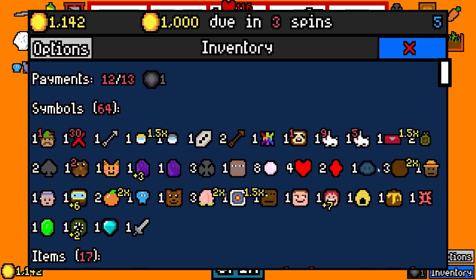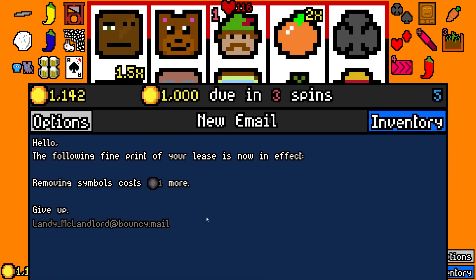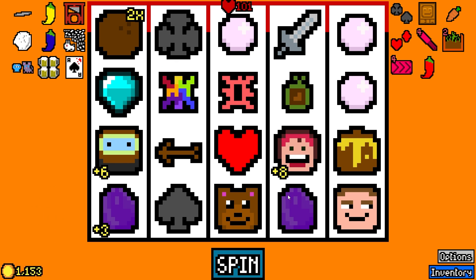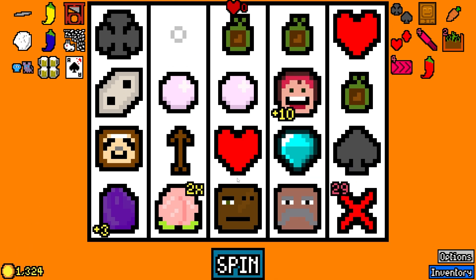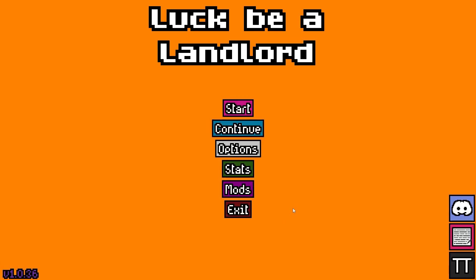I mean, we got this locked in, guys. It's over. It's hilarious. All right, that's it for Floor 5. Pretty easy stuff, guys. Once again, Luck Be a Landlord — quick and easy runs. Pretty fun. If you guys want to see more of this series, let me know. I hope you're enjoying it. Thanks for watching if you made it this far. Have a great day, and I'll see ya for the next one. Cheers, guys.